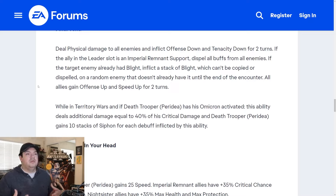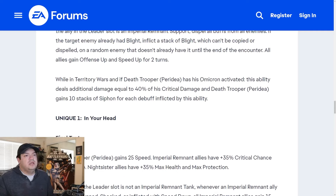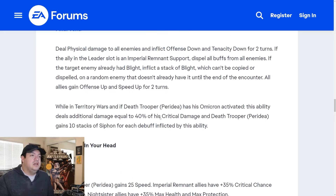OG Gideon's lead does almost nothing for these characters because they're not Empire and not Imperial Troopers — probably for balancing purposes. If the target enemy already had blight, inflict a stack of blight which can't be copied or dispelled on a random enemy that doesn't already have it, until the end of the encounter. All allies gain offense up and speed up for two turns — two different ways to get offense up, which is really good. While in Territory Wars with the omicron, this ability deals additional damage equal to 40% of his crit damage.